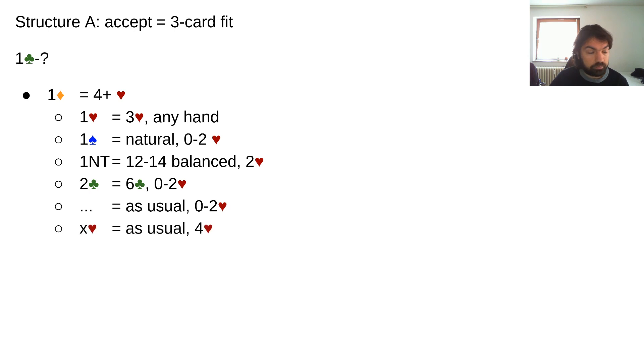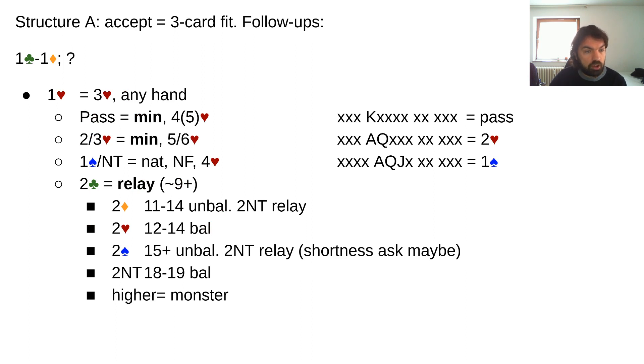Imagine your partner bids one club — one diamond — two clubs. You know your partner doesn't have a fit — you have a five-card heart suit but your partner denied a three-card fit. Often you'll be able to bid three no trump, three clubs, or just pass two clubs, because you know there is no fit. That's quite useful. And just raising — your partner raising you — shows four-card support.